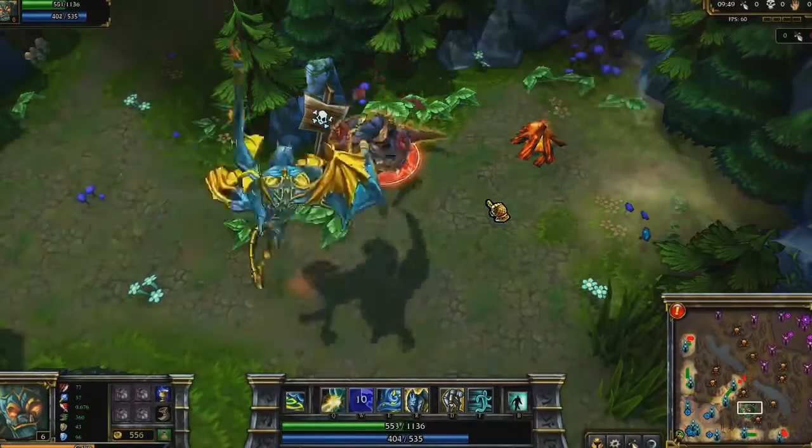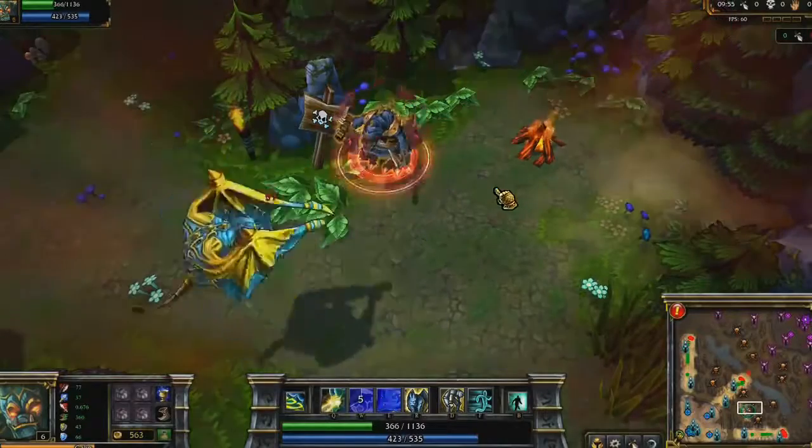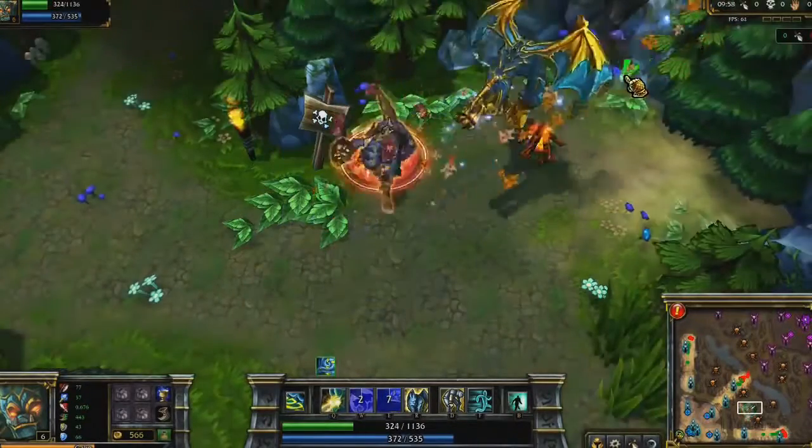Righteous Gust is Galio's third skill. He deals damage to enemies in a line, and sets up a directional wind tunnel. Allies running in the same direction of your cast will run faster while inside it.